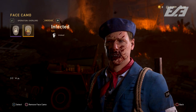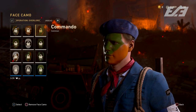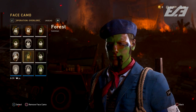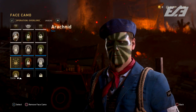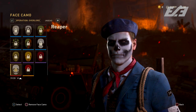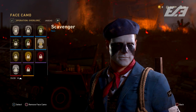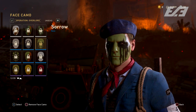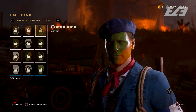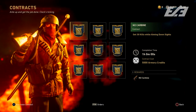Another new addition that's absolutely awesome is face paints and face camos. This is a new way to customize characters even further. The large majority — 20 currently — are found from Operation Overlord and standard supply drop loot, but two were added specifically for the Attack of the Undead update. It's a cool addition, and with these being introductory face camos we'll definitely see more over time.